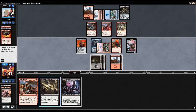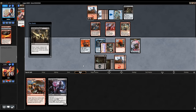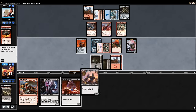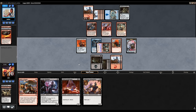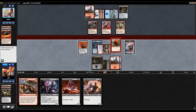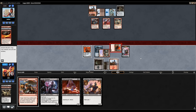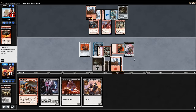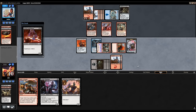We can cast Resourceful Return pre-combat just to see what we draw — maybe that changes our play. We get back our Aetherborn and use our black mana. We find a Gifted Aetherborn and an Ambitious Aetherborn, so that's pretty good. Let's move to combat and see how the opponent blocks, if at all. Opponent just took it, so now we play out the Gifted Aetherborn over the Aether Poisoner and say go.